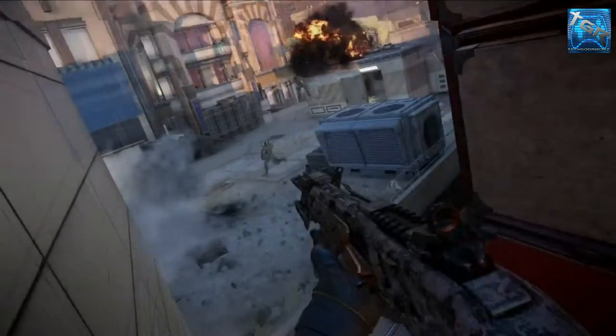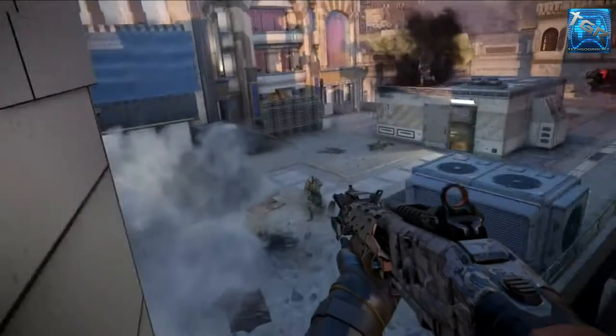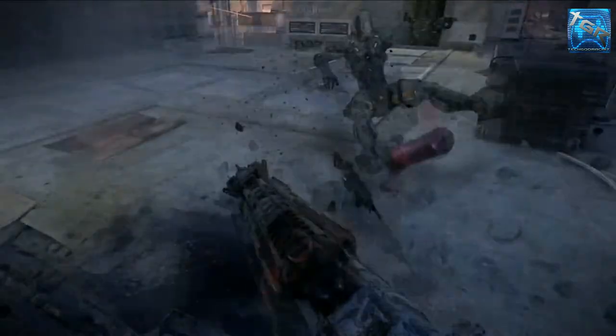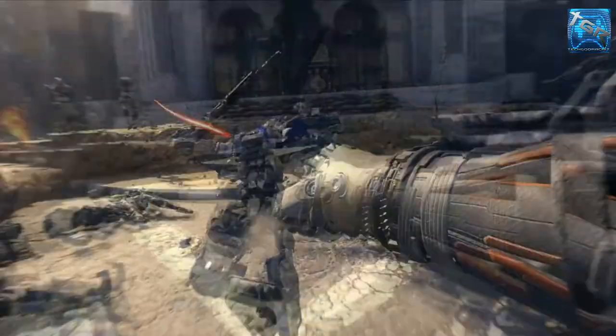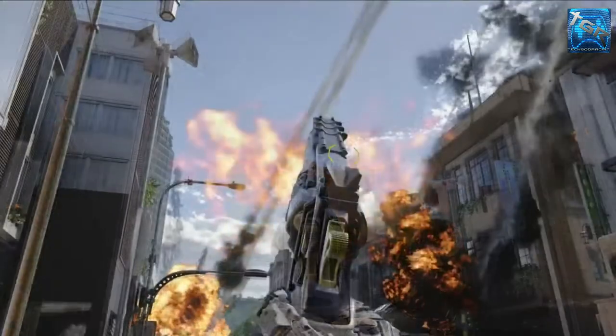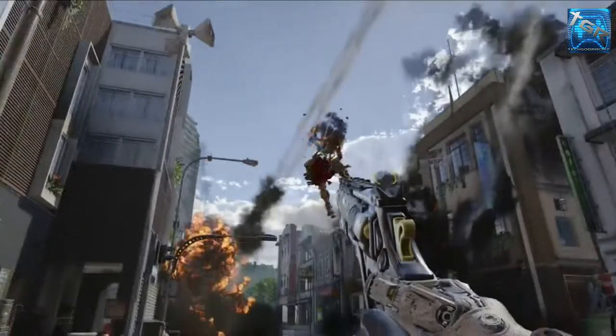Coming to the next multiplayer part: there is wall running in Black Ops 3 multiplayer. This was in fact a clip from the multiplayer — basically if you run at a wall at an angle you end up wall running, and you can move in any single direction you want while shooting and aiming down at enemies.